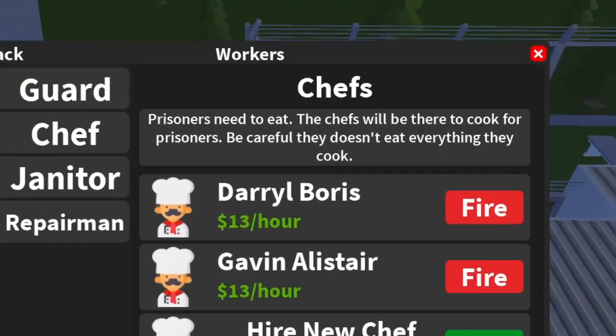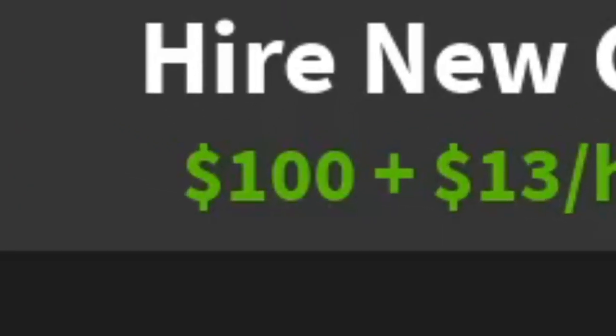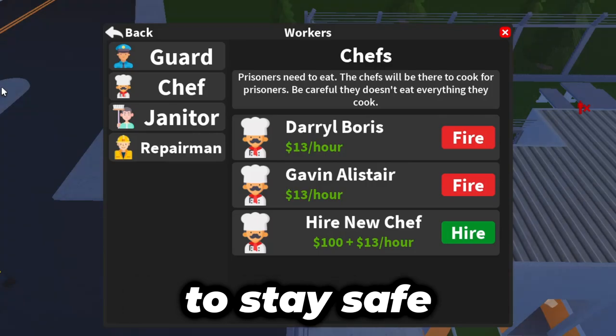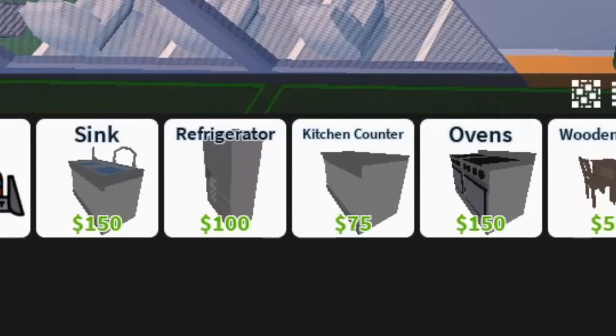Chefs are also pretty important. They're responsible for cooking meals for the prisoners and are more expensive, with $100 up front and $13 an hour. However, you don't have to hire as many of them as guards, as you only need one chef for every 10 to 15 prisoners to stay safe. They will also need kitchen equipment like ovens and refrigerators to operate properly.